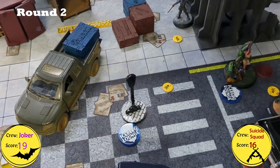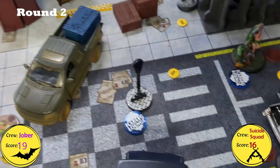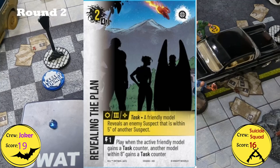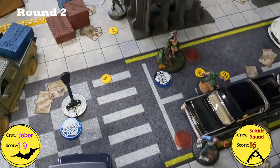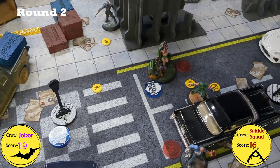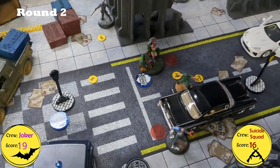For this activation, Diablo went. He moved up and revealed Josh's Suspect Marker, scoring Revealing the Plan. We also forgot to mention that after Deadshot was killed, Poison Ivy took over as the boss, so Diablo was within Inspire range for that.